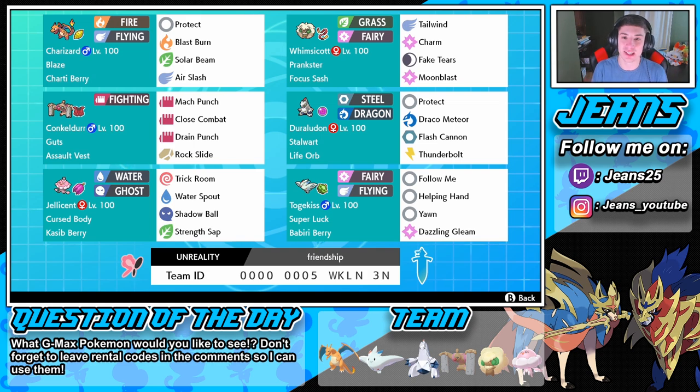Then we have Duraludon — a beast, another great special attacker with the Life Orb, Draco Meteor and Flash Cannon for STAB, and Thunderbolt for coverage. In our last two spots we have Conkeldurr and Jellicent, which are very very strong. Jellicent has Trick Room — we can use it to set up Trick Room or counter Trick Room. Conkeldurr has Mach Punch for first-turn priority. If you guys want to use this team yourself, the rental code is at the bottom of the screen.